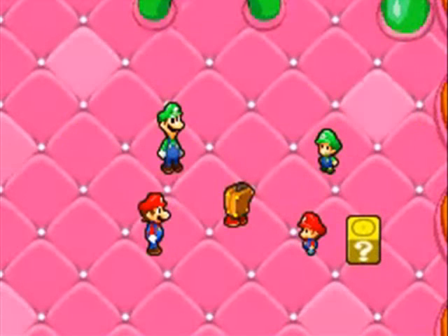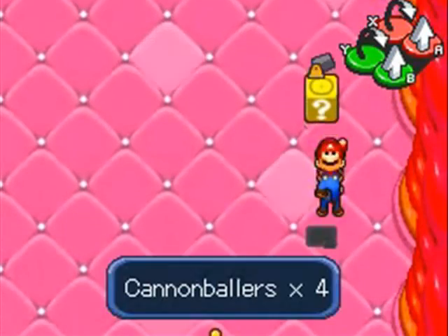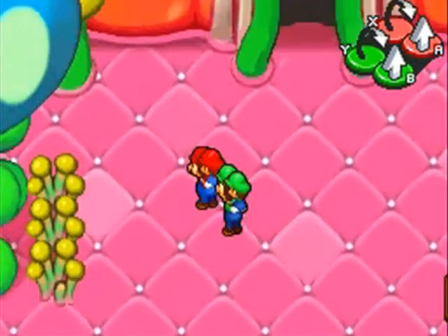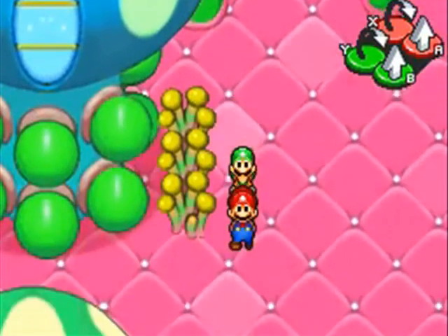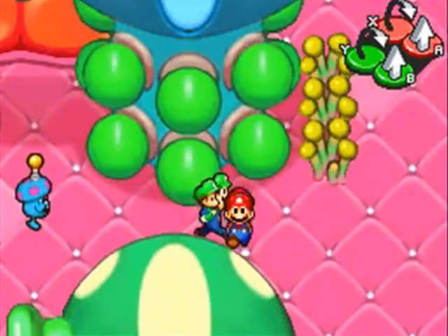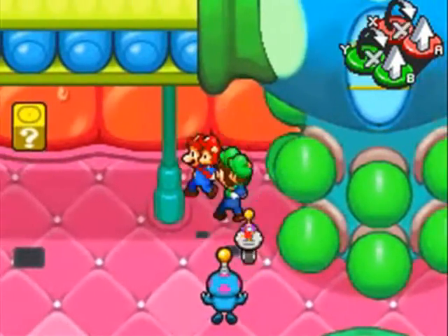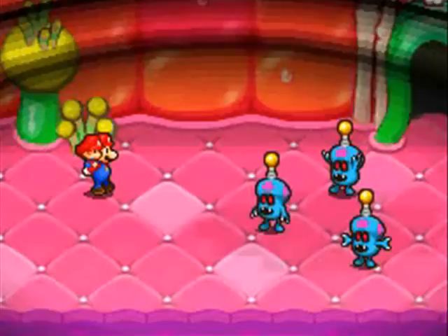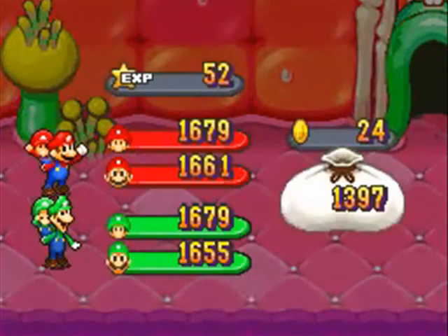They're freaking turning Yoshis into eggs inside of Yoob. There's like a factory inside of Yoob, which is just kind of creepy. And again, maybe all Yoshis have factories inside of them — I don't know. How do Yoshis become eggs? It's a mystery of life. Maybe there's a little factory like this inside of every Yoshi. It's a rare opportunity to get inside of Yoshi — of course this is a Shroob Yoshi, so who knows?